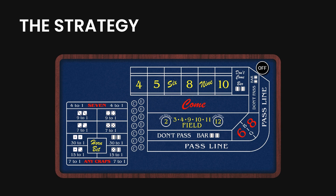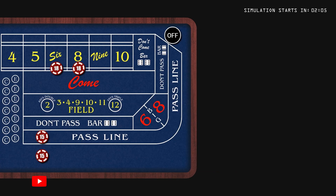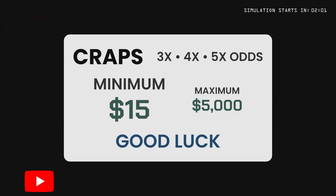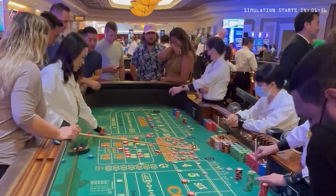The aim of this strategy is to have a pass line bet plus place bets on the 6 and 8. We'll also take advantage of the free odds bet behind the pass line. We'll be playing the minimums on a $15 table, so for beginners this is a great way to have fun at the table without needing a crazy bankroll.